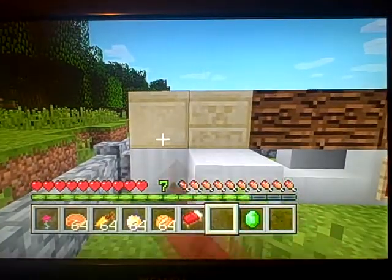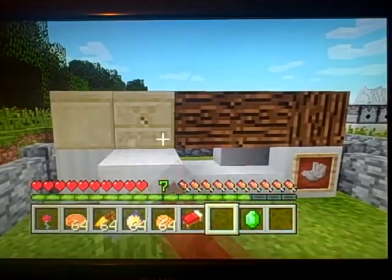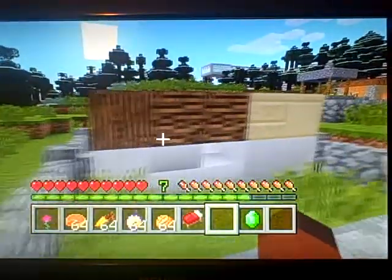Next one is soft sandstone — I'm not sure what kind of sandstone — that's chiseled sandstone, I think. And the next one is also, as you can see, sideways logs.